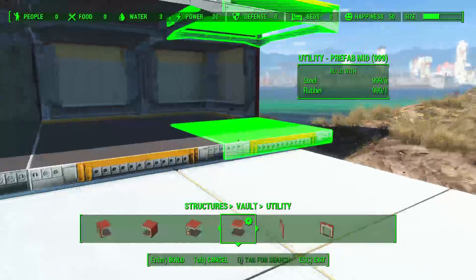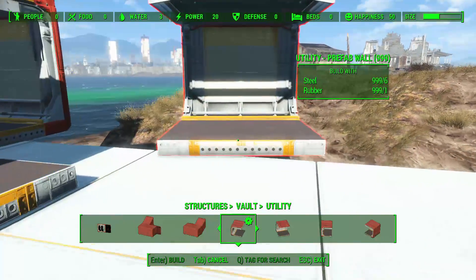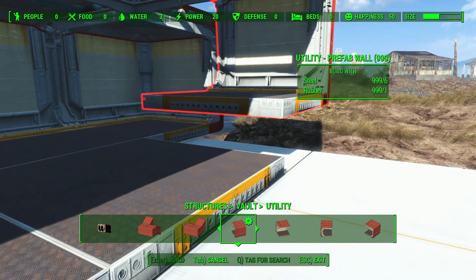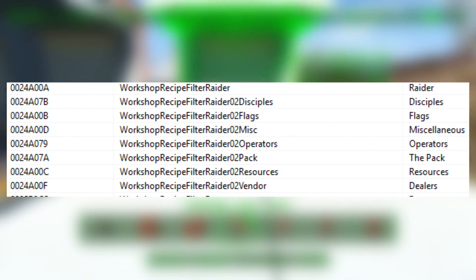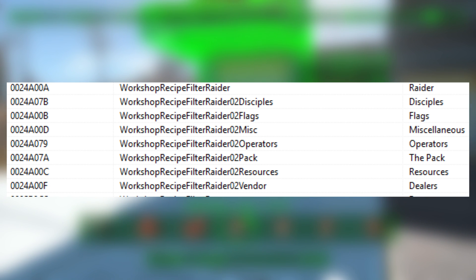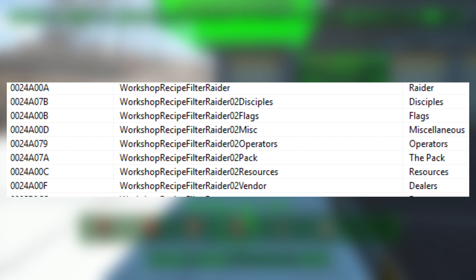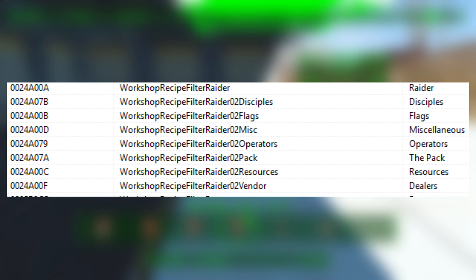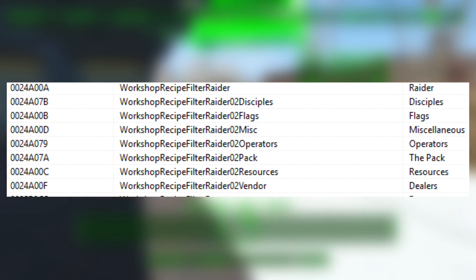That's it for the new Nuka World tab, but we also have new keywords under the Raider tab — the one on the far right that appeared about two updates ago with some raider-themed things Bethesda added. The new categories under Raider include flags, resources, dealers, vendors, miscellaneous, and then most importantly: Disciples, Operators, and the Pack. The markers we looked at earlier, along with these Raider categories, almost certainly confirm that the three raider gangs we'll encounter in Nuka World will be called the Disciples, the Operators, and the Pack.